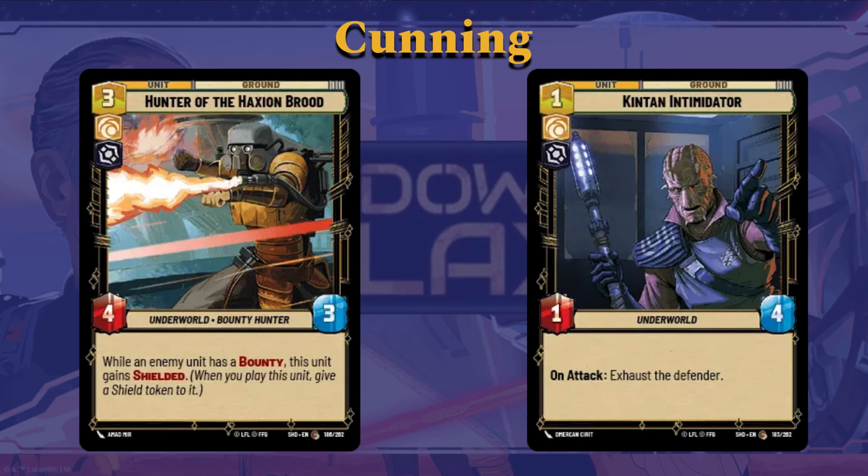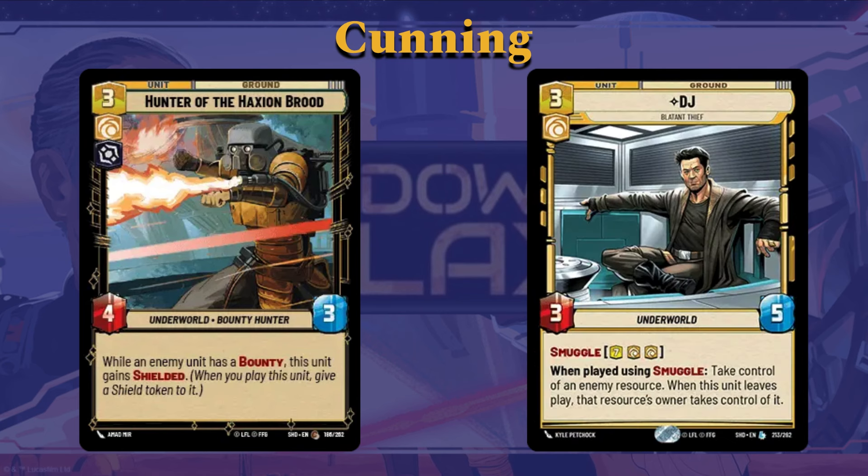DJ is a really interesting unit. Three cost, three-five, smuggle in for seven. When you play him using the smuggle ability, you can take control of an enemy resource. When this unit leaves play, the resource's owner takes control of it. It fills the same role as a lot of cards we've talked about — cards you can play early but also have benefit later in the game — and it still works with Gideon's ability.